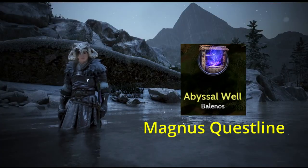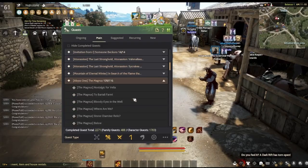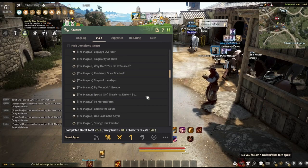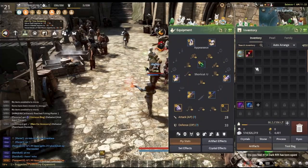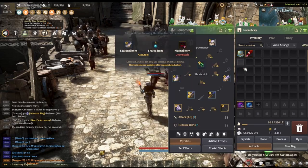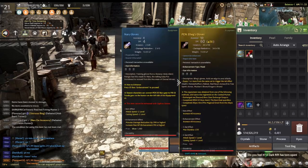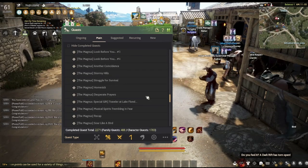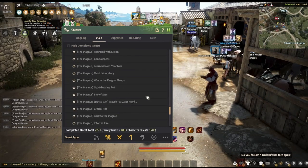Next tip is about the Magnus questline. You mostly want to do this questline to have remote access to storage as well as fast travel through the abyssal well. The pen boss armor that you acquire upon completing the entire questline cannot be used as a seasonal character. Therefore, take your time with completing this questline since it takes an extremely long time to do.